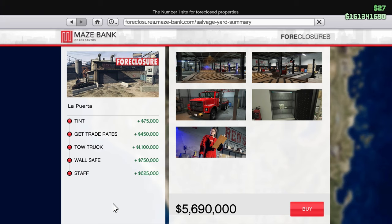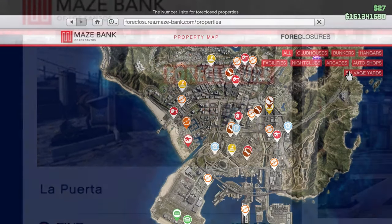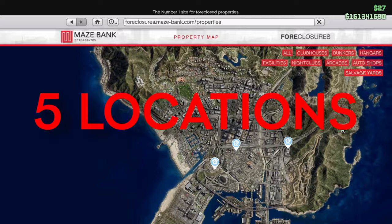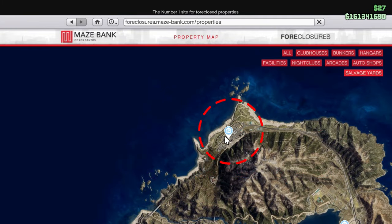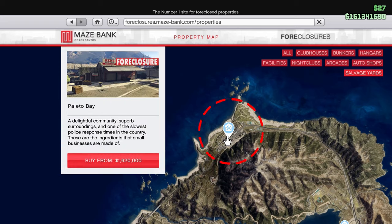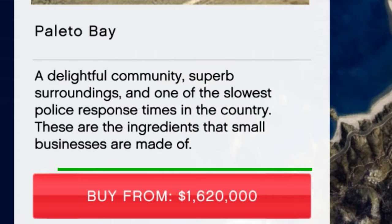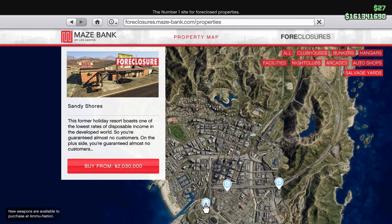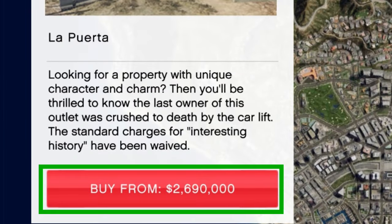To get started you first need to purchase the salvage yard property off of Mays Bank foreclosures. There are a total of five different locations to choose from. Two of these salvage yards are located in the top half of the map and are both the cheapest options, with the Palito Bay location being the cheapest at 1.6 million. The more expensive salvage yards are located in the city area, with the most expensive one costing 2.6 million without the upgrades.